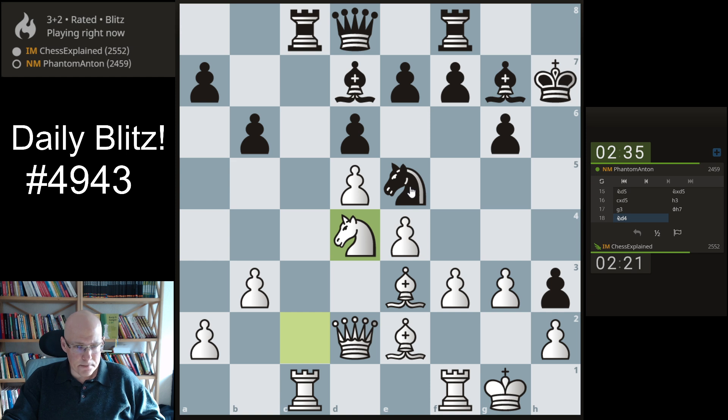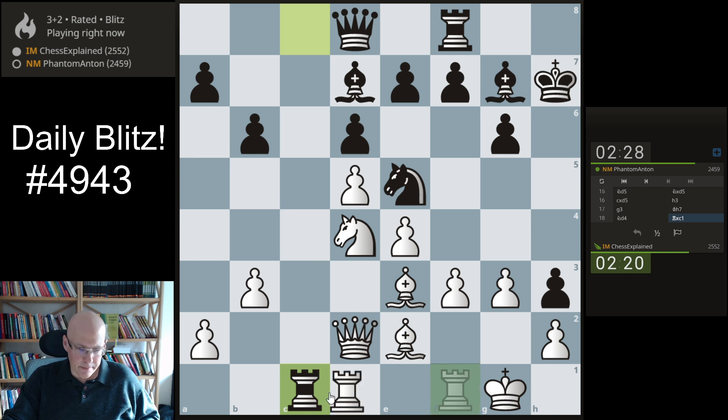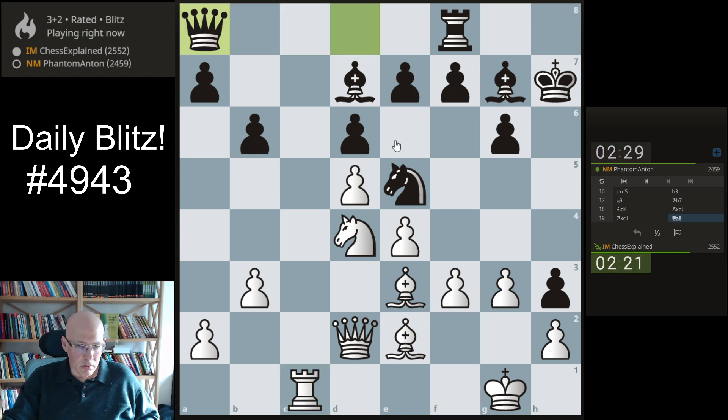I currently don't see it, but you still have to be careful. For example, bishop a6 is an idea to force some sort of... okay. I also have f4 which forces knight g4 — you can take that, knight c6.